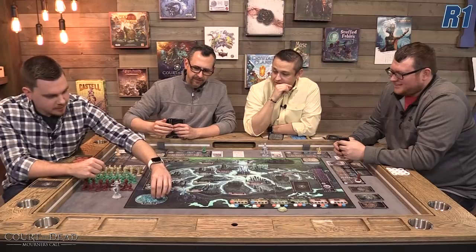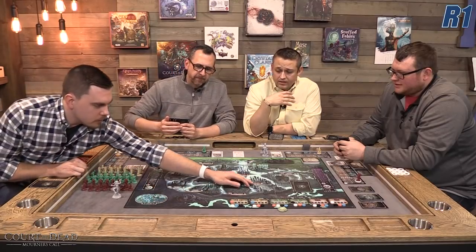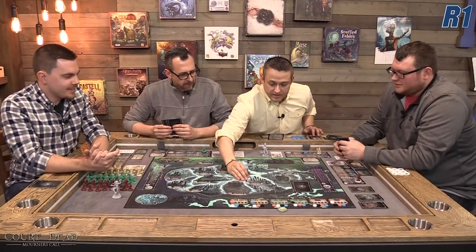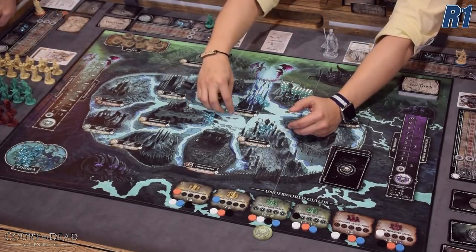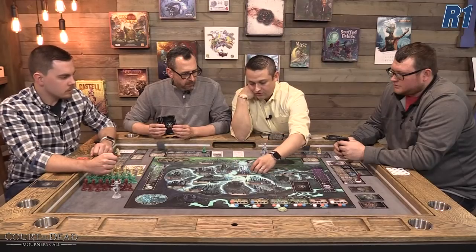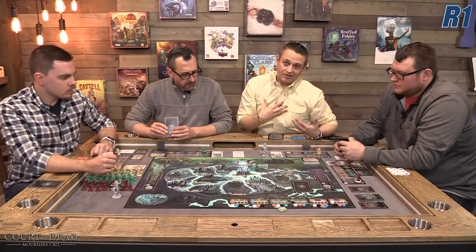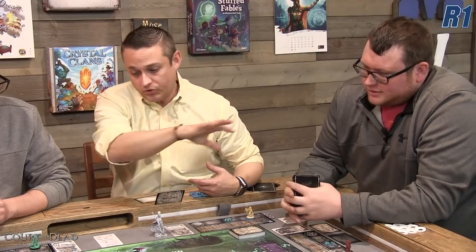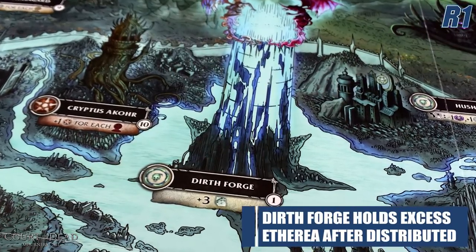This is a divide-and-choose portion. As the starting player, I divide the etherea into a number of groups equal to the player count plus one — so five groups — trying to make them as even as possible. I ended up with groups of three, six, five, five, five, and two. I get to pick last, so the others choose first. Whatever's left over goes into the dearth forge, which is affected by the celestial suspicion track at the end of the round.